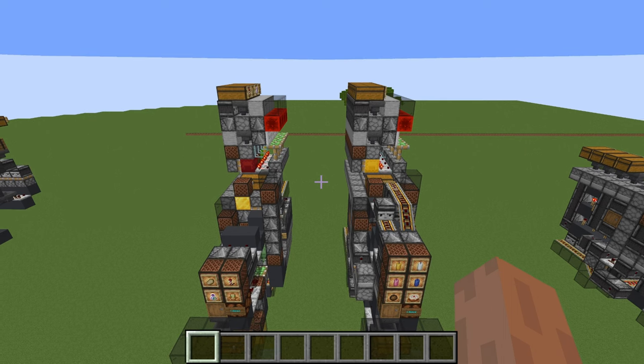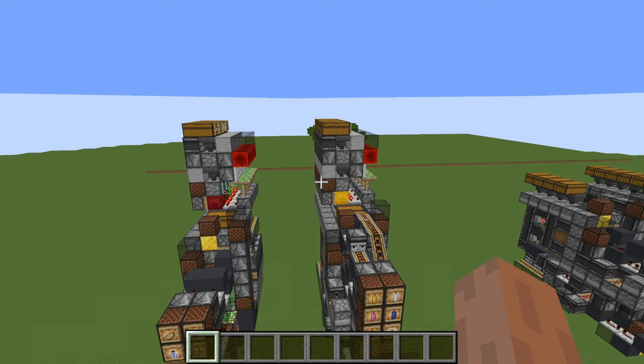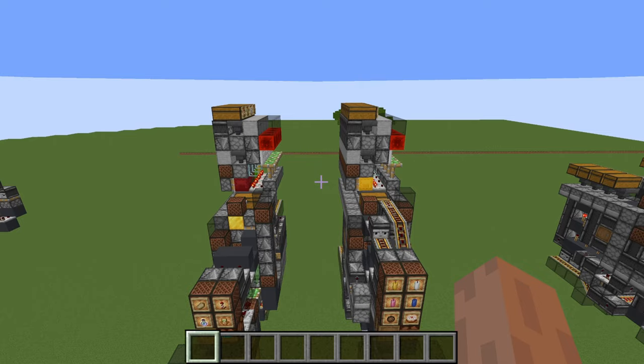You can also decide to add these 4-wide tileable shulker box unloaders, as shown here, for more storage capacity.